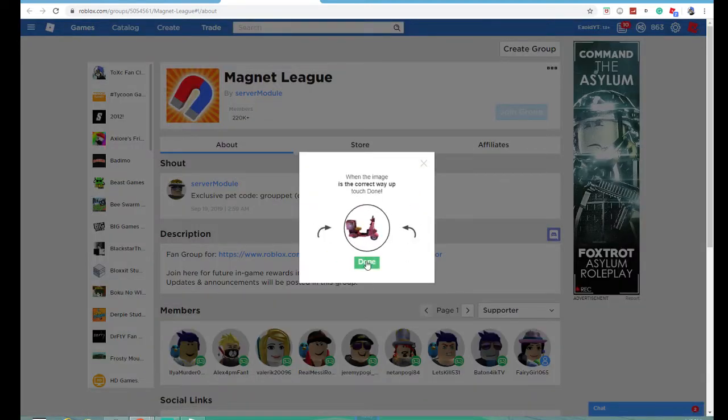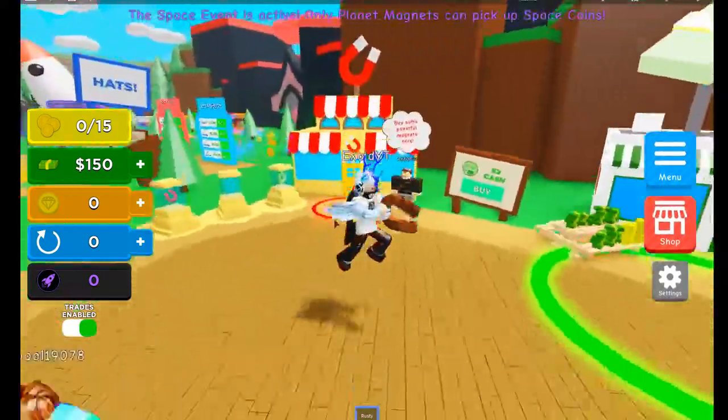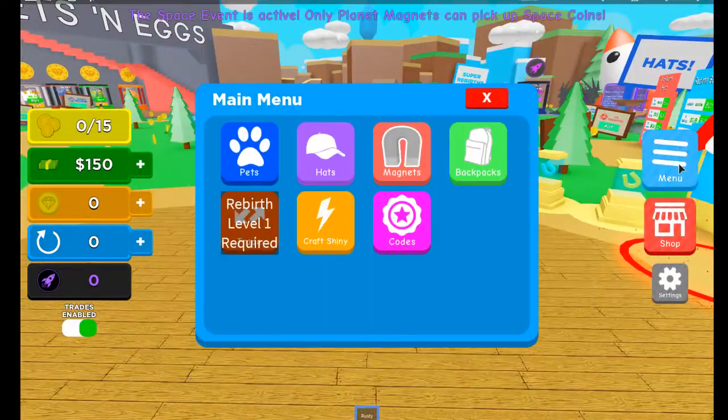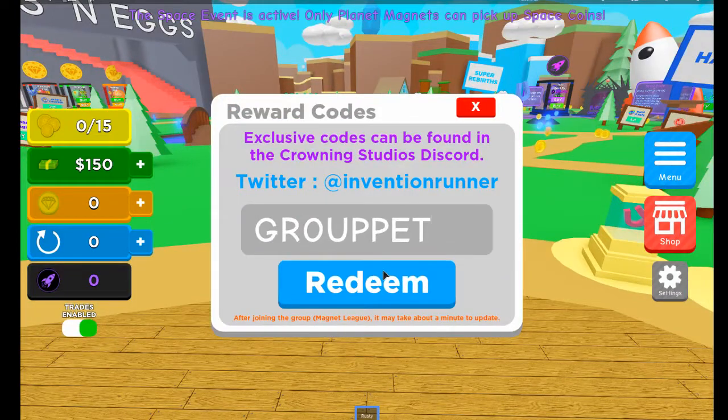We're gonna do this rotation thing. Now we're gonna go to codes — wait, where's the codes? Shop? Menu — oh yeah, right — menu and then codes. Alright, so the first one is 'group pet,' so we're gonna go there. It says 'not in group.'